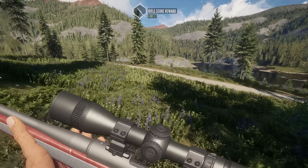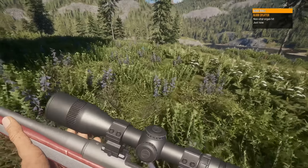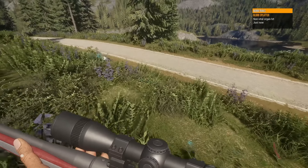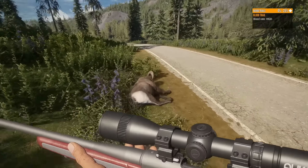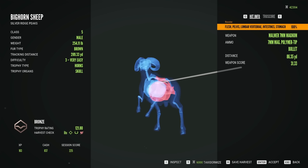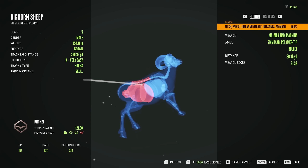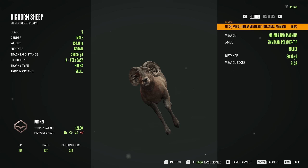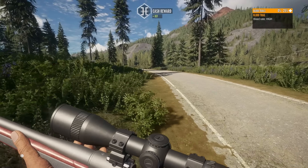We'll grab him and toss him because he's not rare — nothing special. And we'll go get our boy up here. Non-vital organ hit, and then I saved it with a vital — no, I didn't. We hit him in the spine — that's why he bled so quick. But he only would have been a 121, nothing crazy.